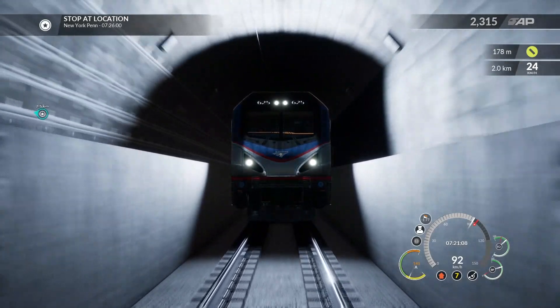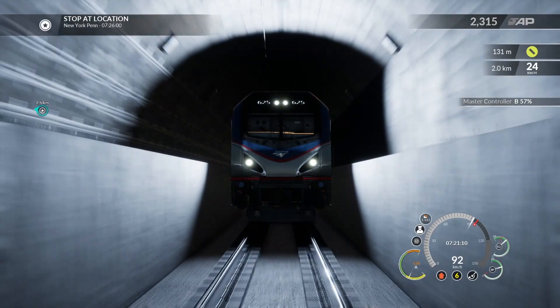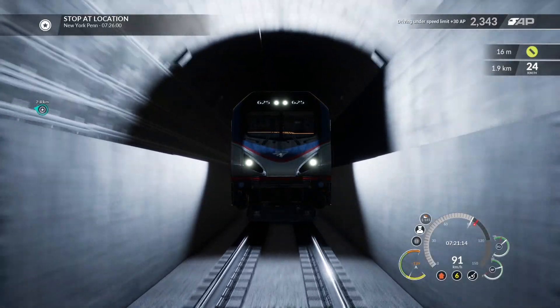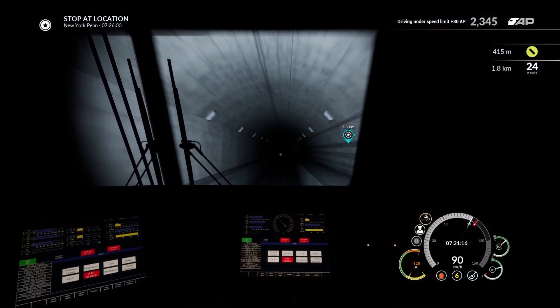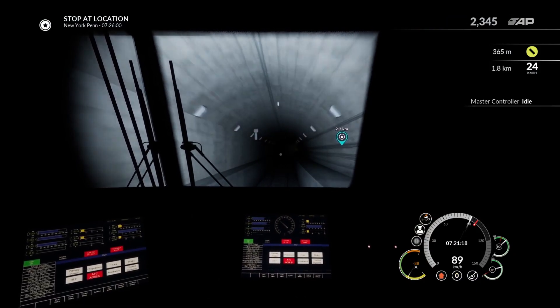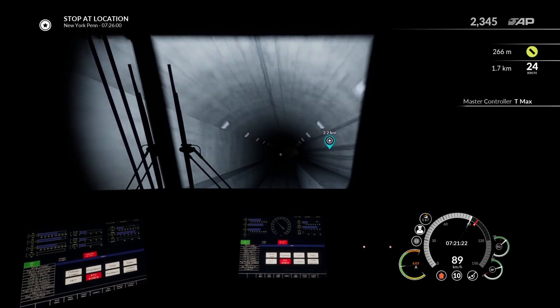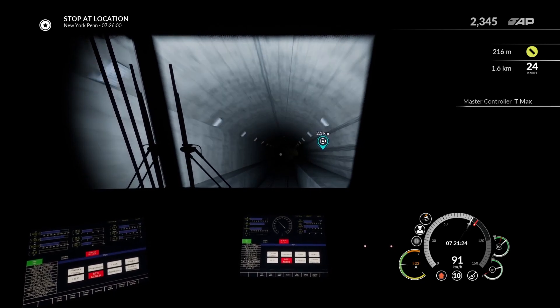We're in the East River Tubes at the moment, rocking down, getting very close to New York Penn. Look at that — that's a great screenshot. We're going to come off there and go full whack to get up this hill — not a hill that's inclined, but same thing.